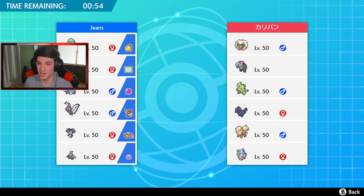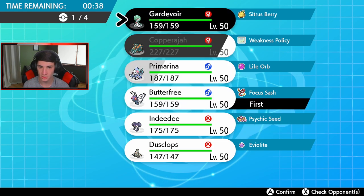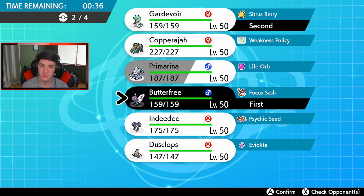First battle - this opponent has Draco fish, Sandman, Trick fish, Scrafty, T-tar, Arcanine, and Hatterene. I think he's going to bring Hatterene maybe to counteract Trick Room. I'm thinking maybe going Butterfree and Gardevoir as lead - go Rage Powder and take things out. But Sandstorm is a little scary. Do I just go Indeedee Gardevoir instead?